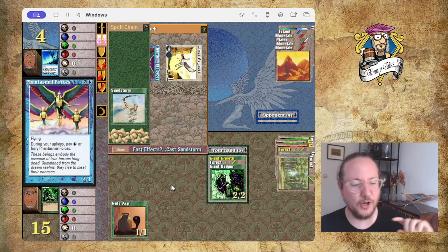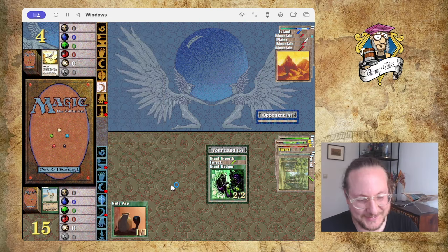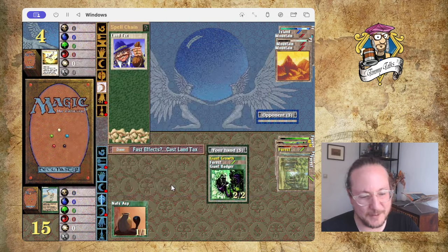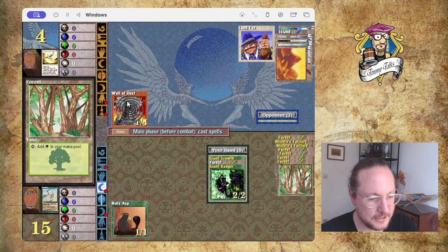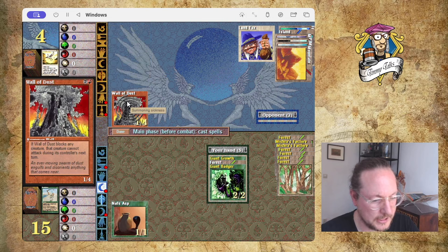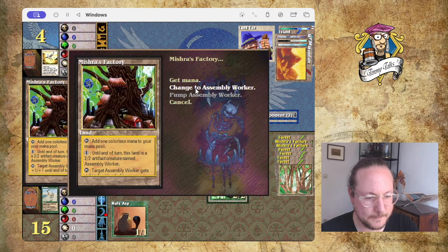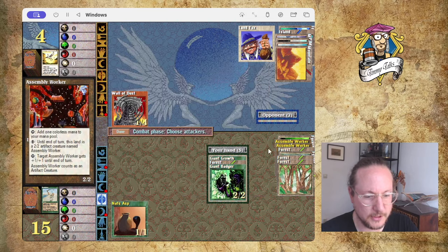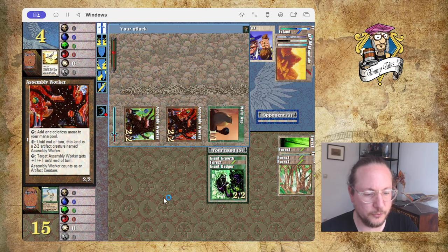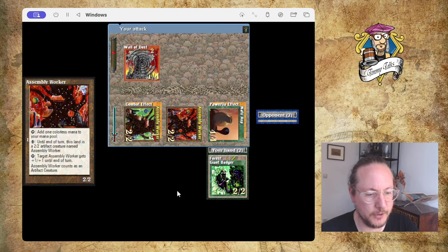Sandstorm — two-for-one! I love it. I sometimes play Living Plane plus Sandstorm — Living Plane is pretty cool. There's Land Tax and Wall of Dust — that's annoying. Wall of Dust: if it blocks any creature, that creature cannot attack during its controller's next turn. He's on four, so I can just attack with my workers, attack with the Asp, play the Giant Growth, win the game. Put it on the Asp — there we go, winning it!